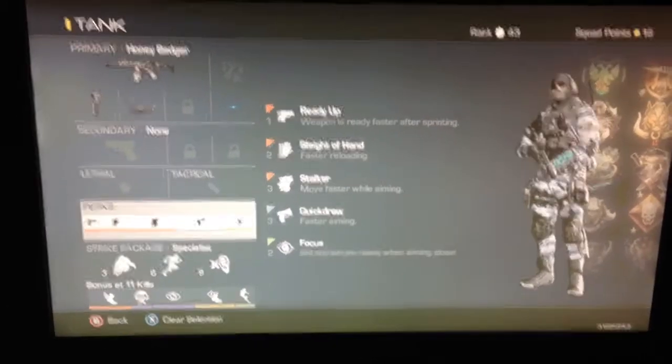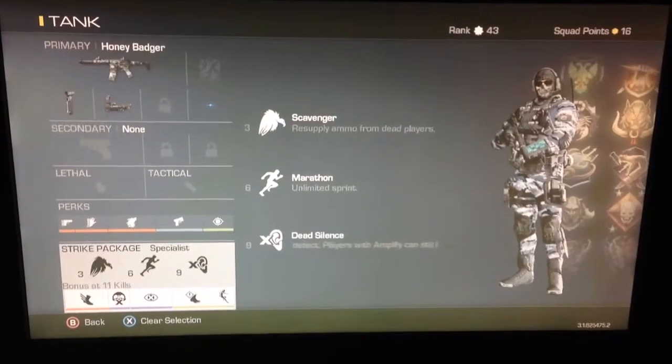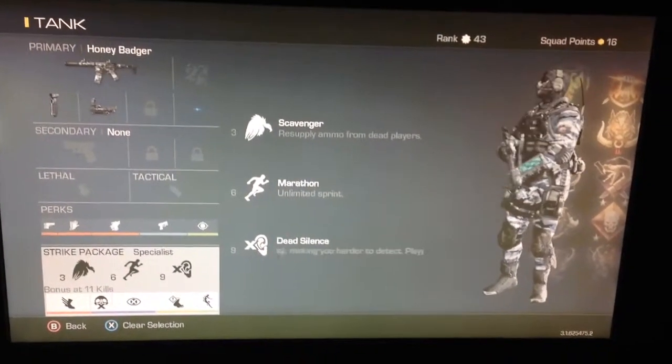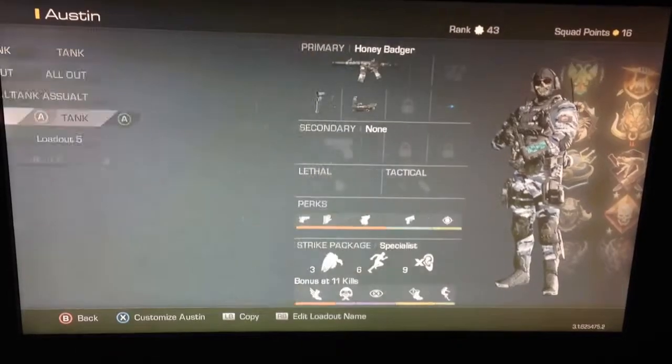Focus is a big necessity due to this gun having some moderate recoil problems. For this class I do have Specialist. I've got Scavenger, Marathon, and Silence. Marathon is very helpful due to you being able to get around the map very, very fast due to its unlimited sprint.